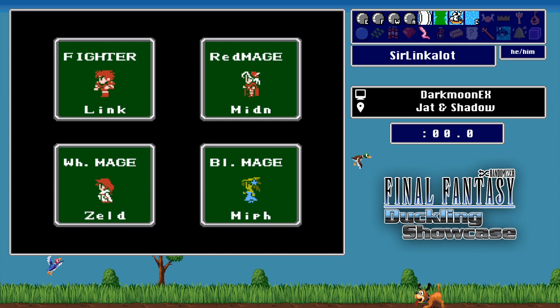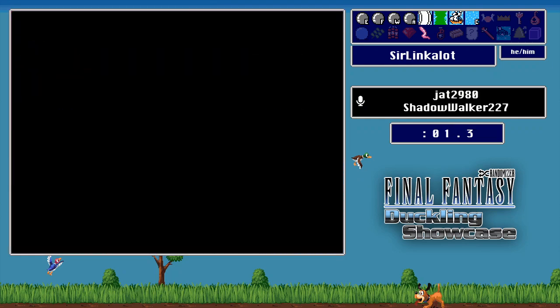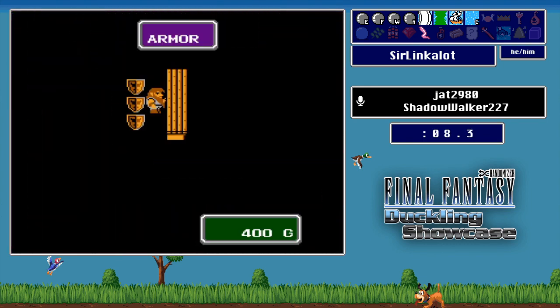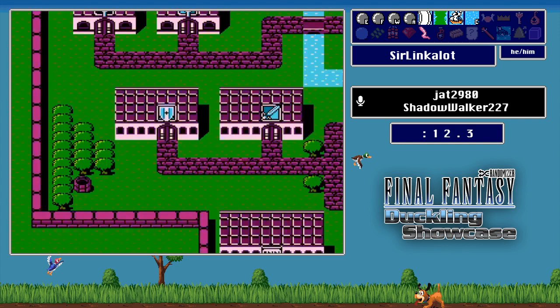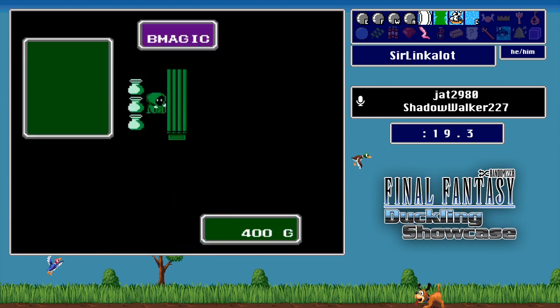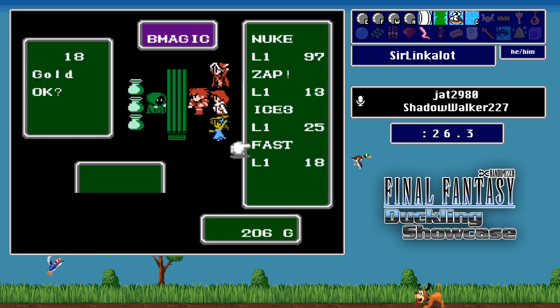Sir Linkalot, anything else before we get started? Nope, I am ready to go. Let's go. Sir Linkalot is going to hit that start button and we will see him go live in about five to ten seconds. Right off the bat, I want to point out he's going to Canaria Castle first. This is a very common strategy in Floor and Entrance Shuffle because it is so important to know what that first dungeon is. Sometimes it's Mermaid Floor — and we've got a level one Nuke, Ice 3, Fast, Zap — those are all fantastic spells, though we're probably only going to need two of them.